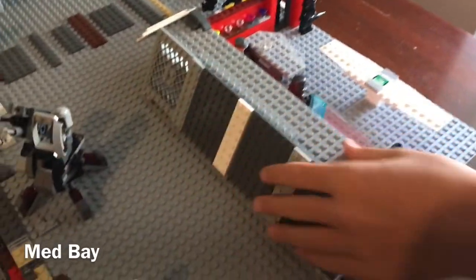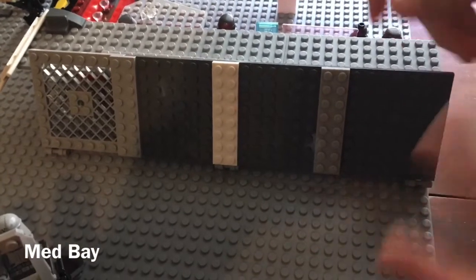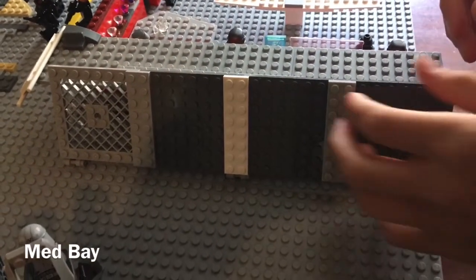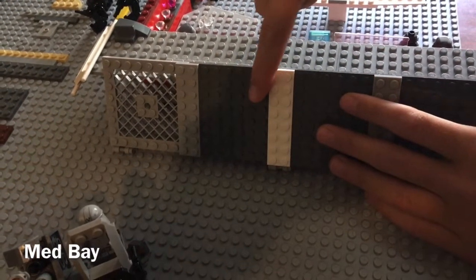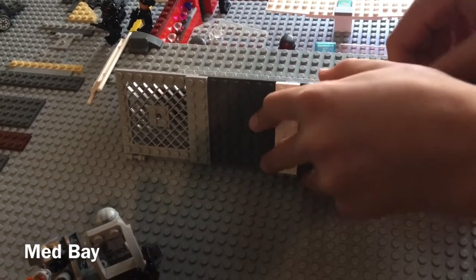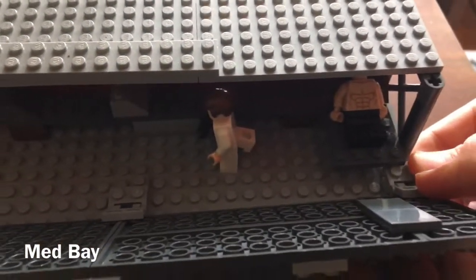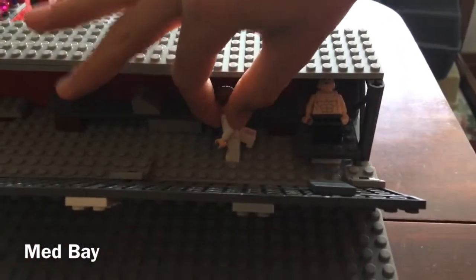We're gonna jump into the medical bay. I haven't totally finished this part yet but I just want to get these videos out. I was gonna get some stickers and some flat tile pieces and have the little Star Wars medic symbol, but I don't have those right now. This thing opens up like this and it actually has all the medical stuff in there. We have a doctor with a blaster running out because he hears all the fighting.